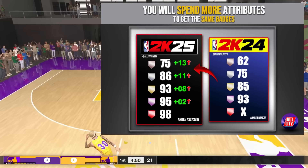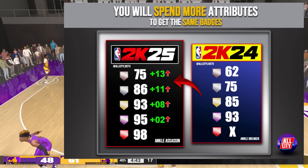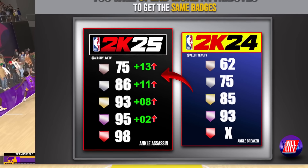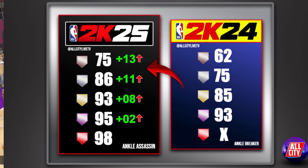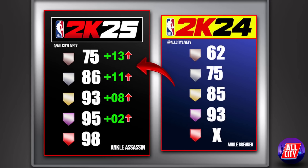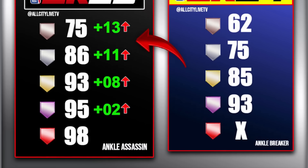Now look at the spacing between Gold and Legend in the 2K25 panel: you need a 93 for Gold, two additional points gets you to 95 for Hall of Fame, and only three more gets you to the Legend level — so the difference between Gold and Hall of Fame is only five points. In 2K24, Gold was at 85 and you needed eight additional points to reach Hall of Fame. If 2K24 had a Legend badge at 98, there would have been a 13-point gap between Gold and Legend, whereas in 2K25 there's only a five-point difference.